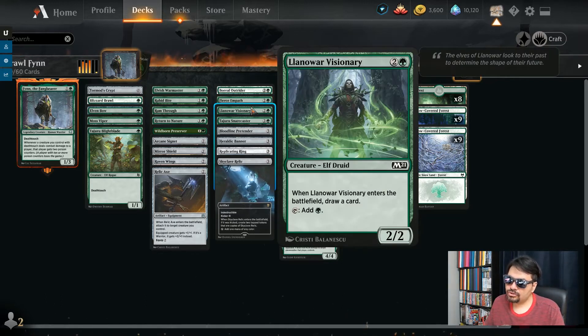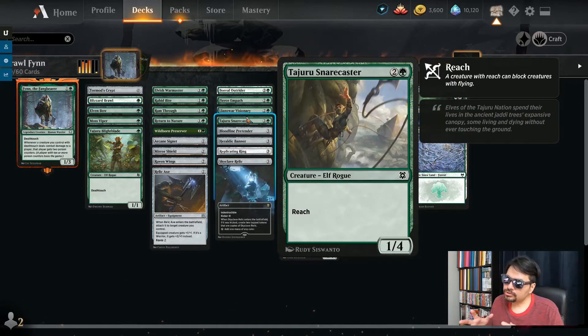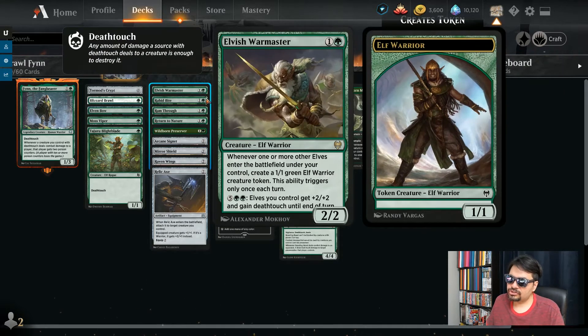Line of War Visionary — 3 mana, 2/2. Tap it for a green mana and it draws you a card. Amazing. Tajuru Snarecaster — 3 mana, 1/4 with reach. It's going to block a bunch of their flyers with this big butt that this Snarecaster has. And if you activate the death touch aspect, such as with the Elvish Warmaster, even better.